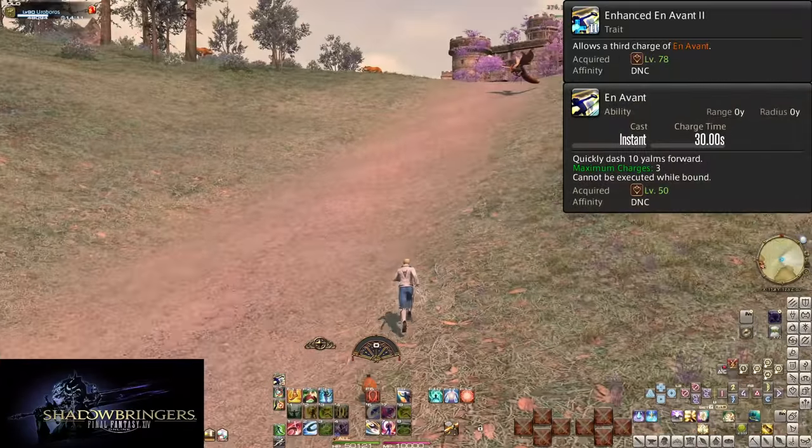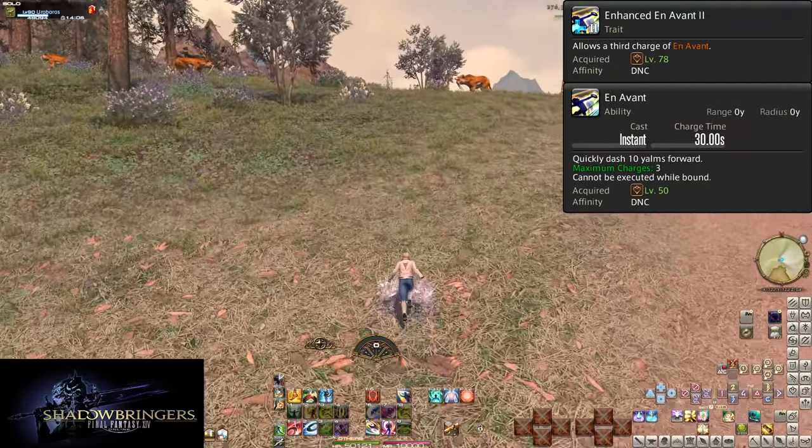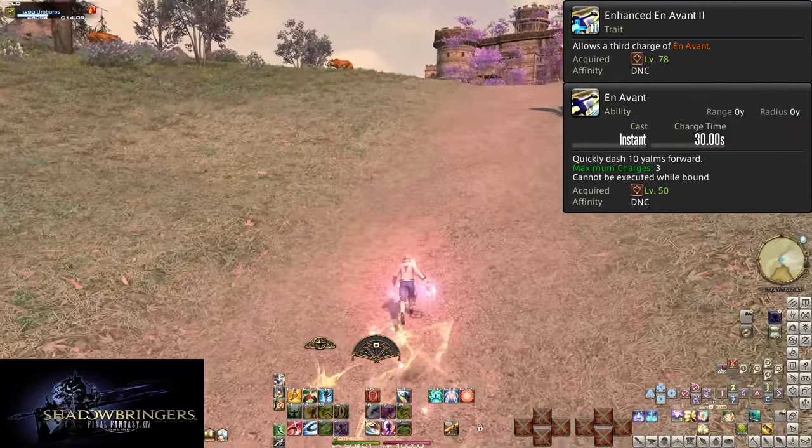At level 78, Enhanced En Avant 2 gives us 3 charges of En Avant with a total 90-second cooldown, 30 seconds per charge. All the same uses apply, but now slightly more.